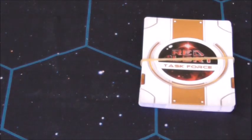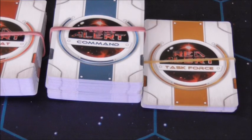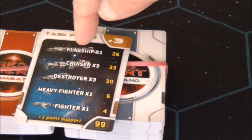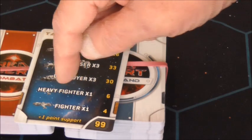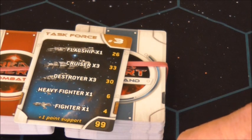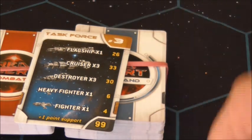There are three packs of cards. First are the Task Force cards - twelve of them. You shuffle and each player gets one, and it tells you your fleet composition for the scenario. For example: one flagship, three cruisers, three destroyers, a heavy fighter unit and a standard fighter unit, coming to 99 points. Most scenarios give you an extra 40 points to customize your fleet.